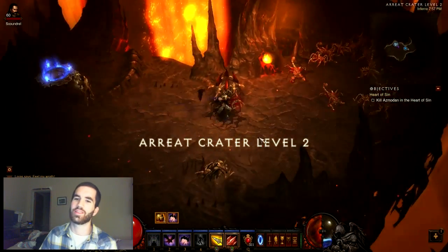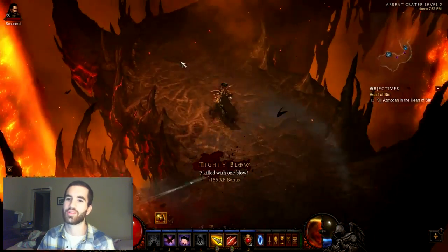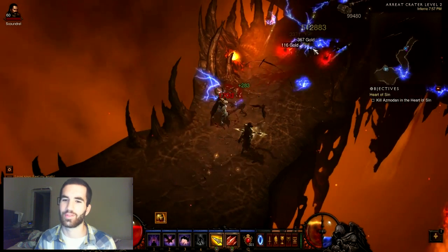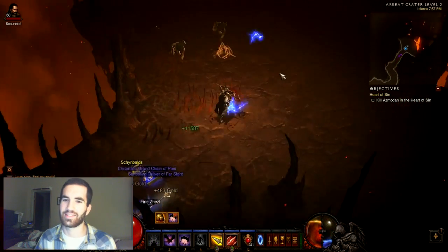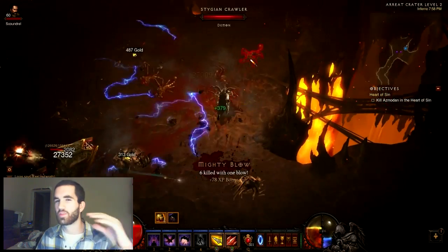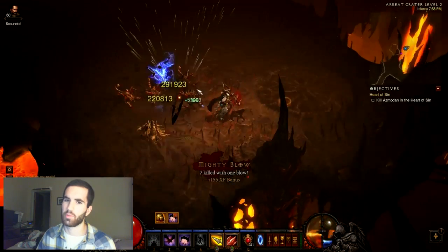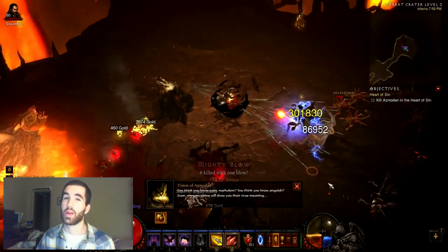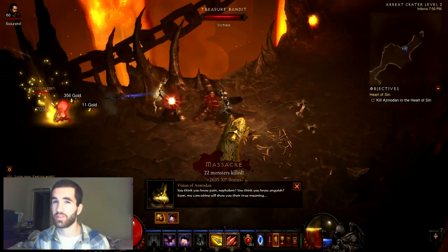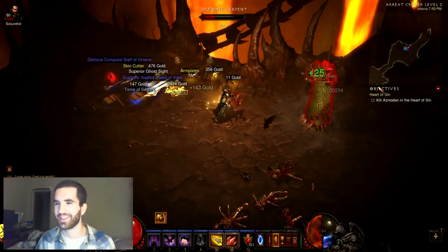From the waypoint you go to the last place, which is the second highest density area in the game: Arreat Crater Level 2. My favorite place — you just literally thrash people. Huge combos, like you see in the clip here, and it's really fun. It's not a boring run at all. You can actually switch the order of these areas up if you want, because I know it gets repetitive. But this is the fastest possible way I've come up with after testing it so many times.